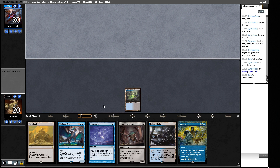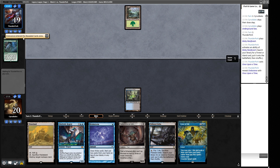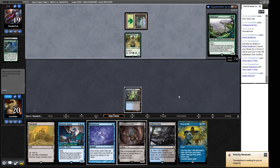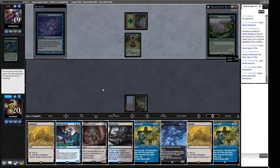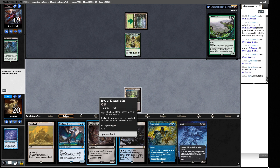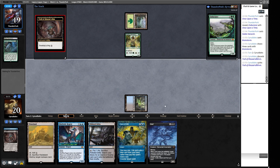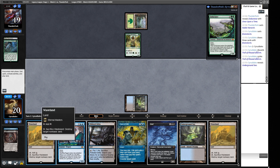We swap-cycle to get Underground Sea. We want to be able to cast Bowmasters or Dress Down. We put a couple of things on top and swamp-cycle in our upkeep to find Underground Sea and draw a fresh card. We play out the Wasteland here so we can at least represent messing with our opponent's mana - like representing a Fatal Push or something. But why not just fire it on Noble Hierarch anyway? I think it's better to actually have interaction now.